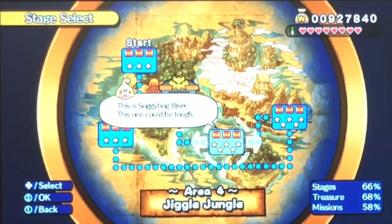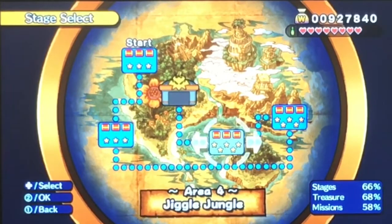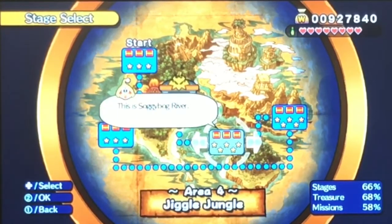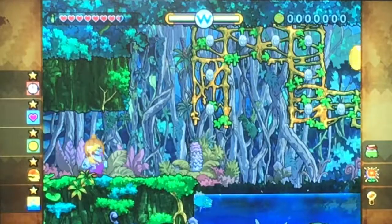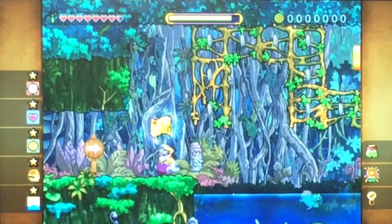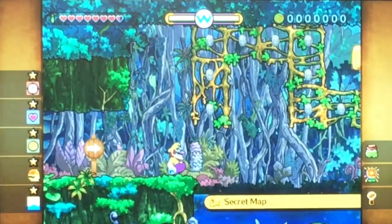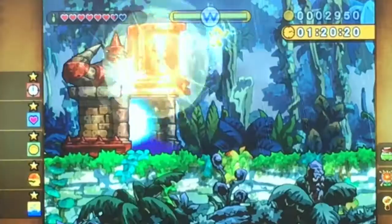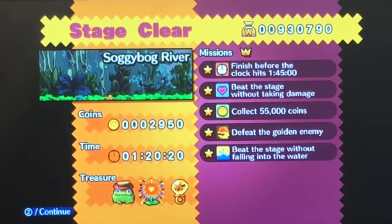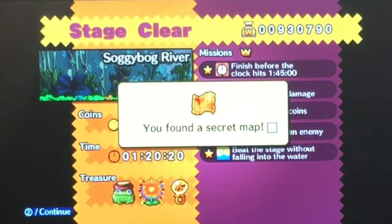This is technically the second secret level of the game, but I'm saving the other secret level for last and you'll soon see why. Let me show you where this secret map is. Guess where it was? It was right here when I first went through the area. I'm taking that with me — I made you guys want to come back at the checkpoint. So as a result of getting that secret map, look at what we just unlocked.